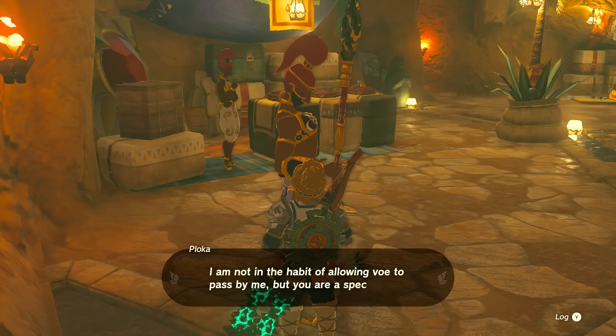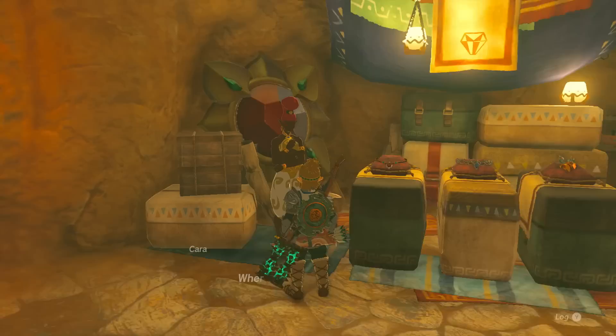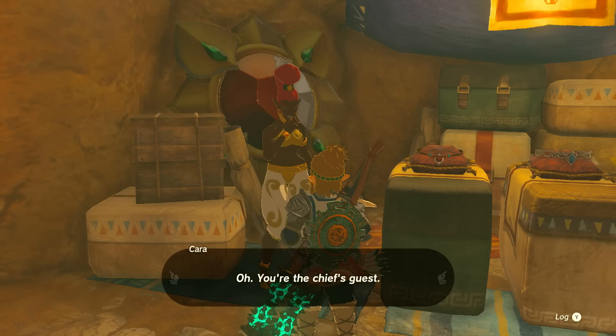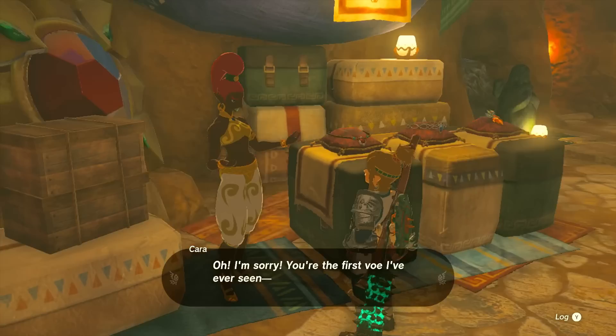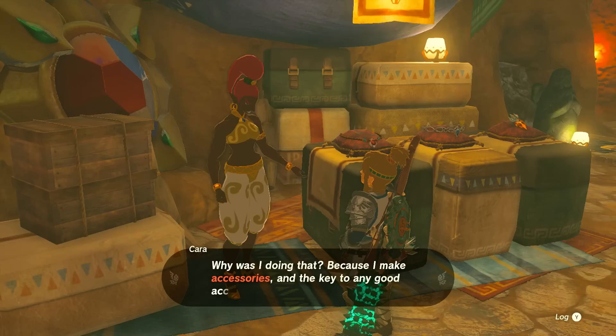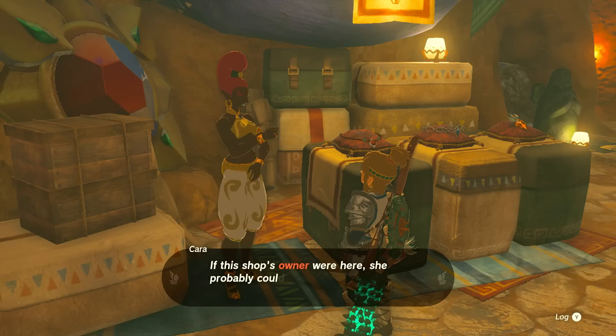Maybe you're nicer. 'Blonde. No abs. Not a Voh. I am not in the habit of allowing Voh to pass, but you are a special case. You may pass.' The jewelry shop worker introduces herself: 'I'm Kara. I make accessories and I haven't had a lot of opportunities to make accessories for a Voh. So if you give me the chance, I'll put everything I've got into making some really great ones for you. But if this shop's owner were here, she could have made you all sorts of things — she went out to look for adornments and hasn't come back since.'